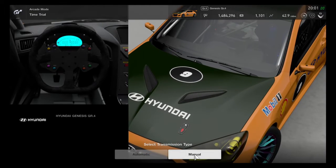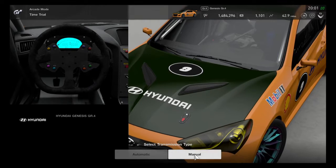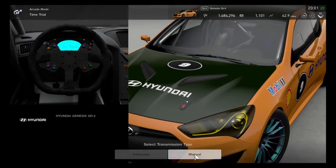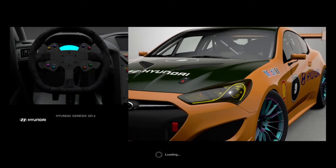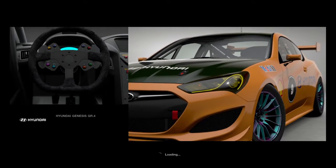Hello everyone and welcome to another episode of RouteX Lap Attack. We're going to be using the GR4 variation of the Hyundai Genesis. We tested this car earlier but that was the GR3 variant.